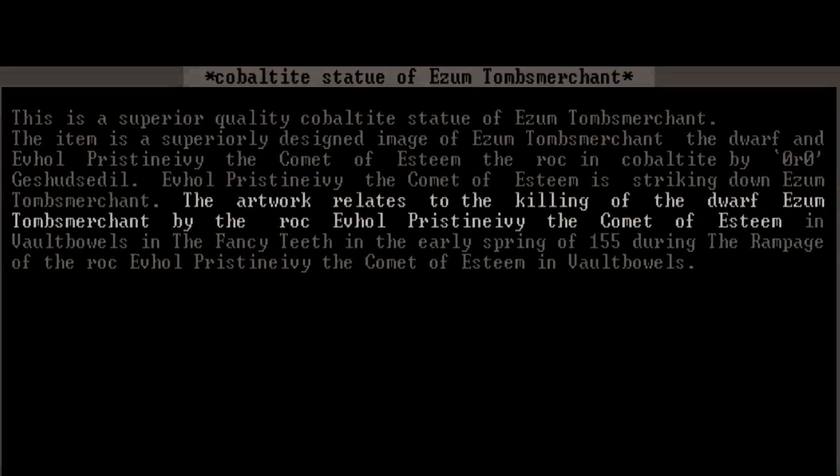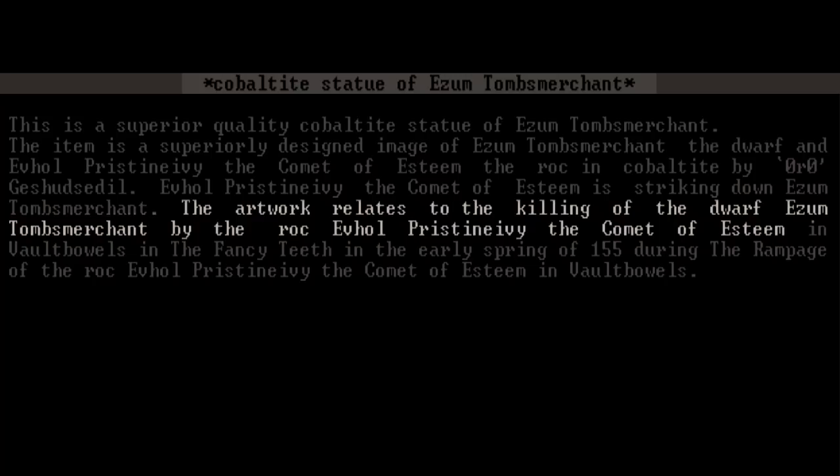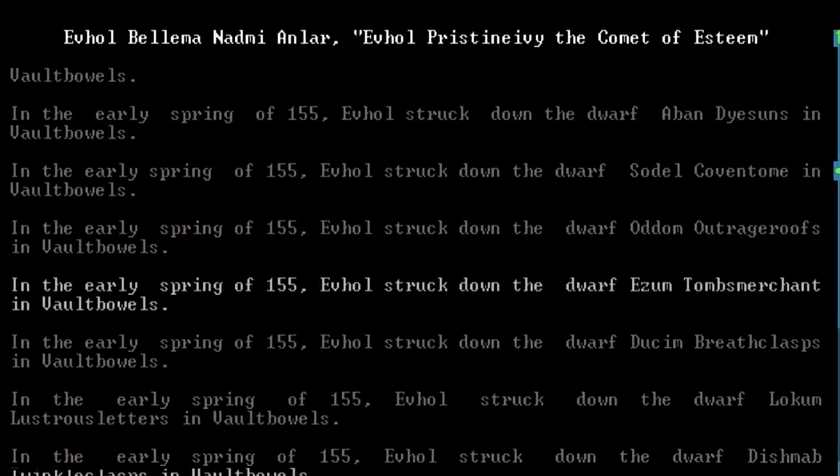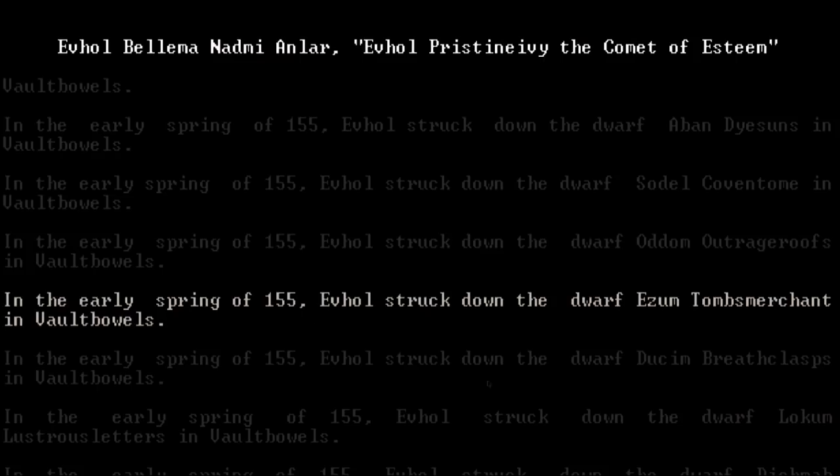This stands in contrast to most other games of this type, where the world is either generated or manually constructed with a specific space that it plops the player into. The detailed world which exists outside of what the player will directly experience also still influences and makes appearances in the game in the form of art produced by the dwarves — statues of famous people from hundreds of years in the past, engravings and books telling tales from this world's mythology and history.